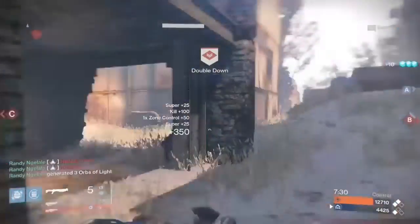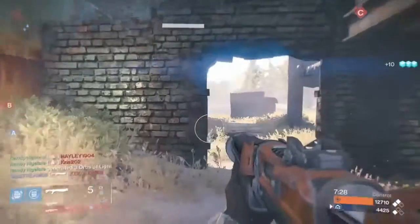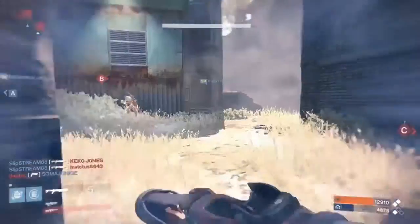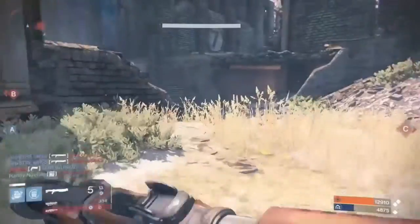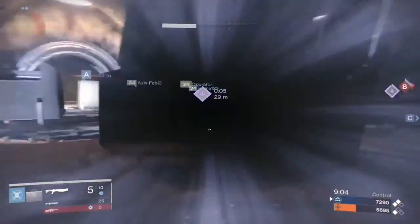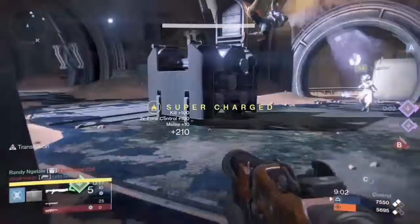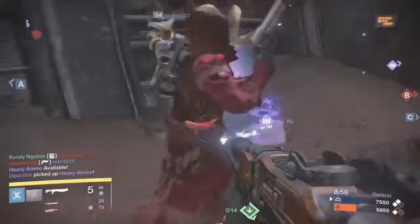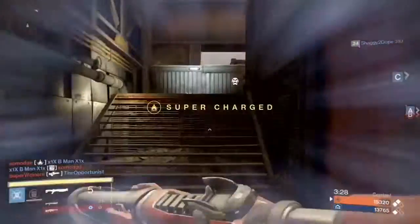There's a guy using Radiance just around this corner, so I'm gonna run into them. Radiance gives you like double health, just so you know. Then there's an Arc Blader who activated it mid-air, and even the activation itself gives you damage resistance, but you can still shut him down.